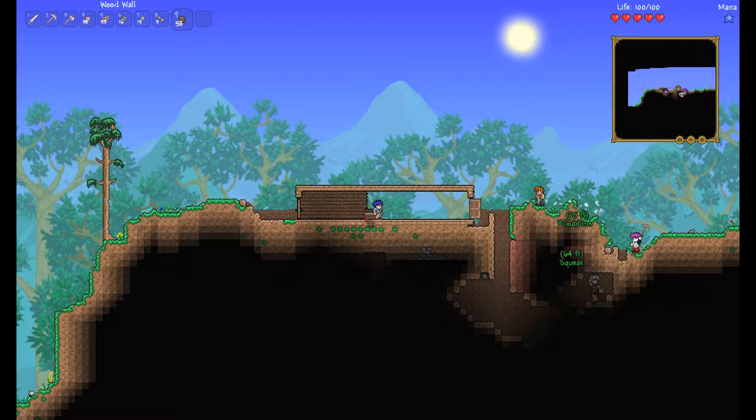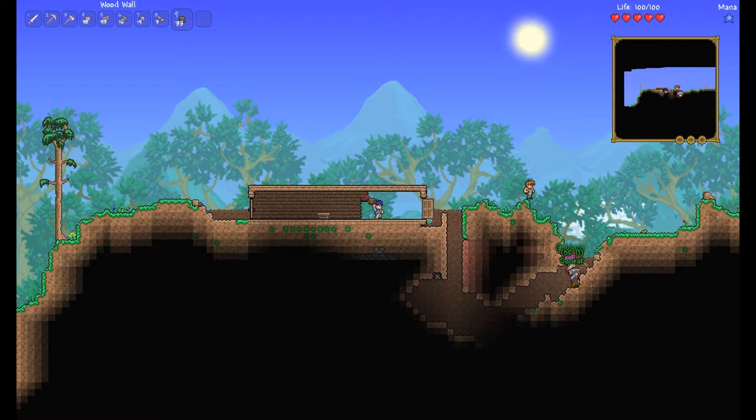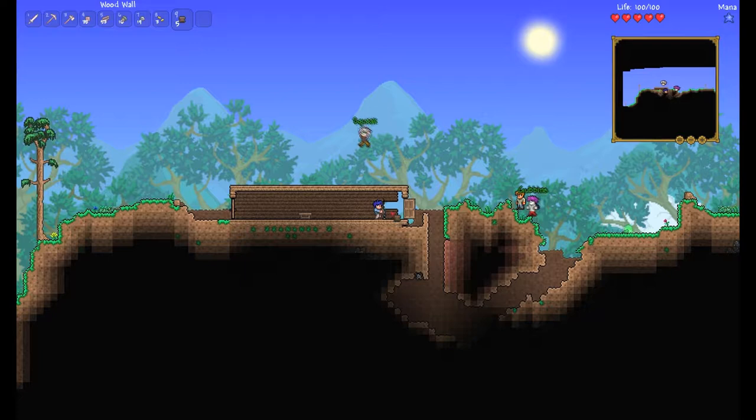For anybody watching who doesn't know what this game is, it is basically 16-bit Minecraft — that's the easiest way to describe it. So basically what you've got to do here is fill in the back wall, otherwise this place doesn't count as a complete house. You also need to have a torch inside. You can jump pretty high in here — it's very much old-school 16-bit, there's no sort of jump limits and you can pull off some stupid stuff.